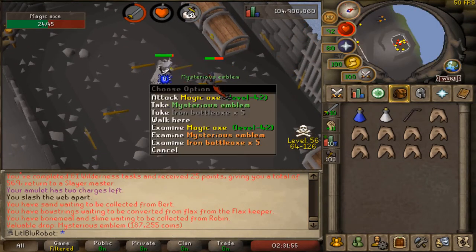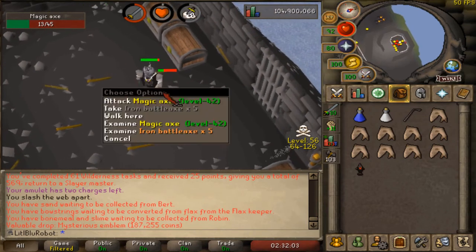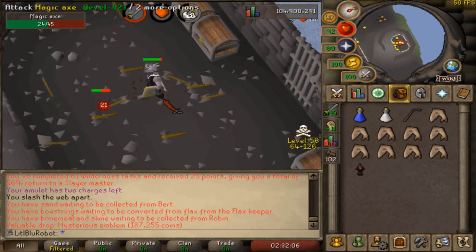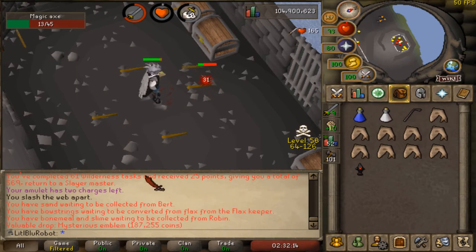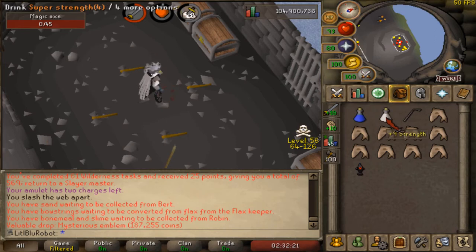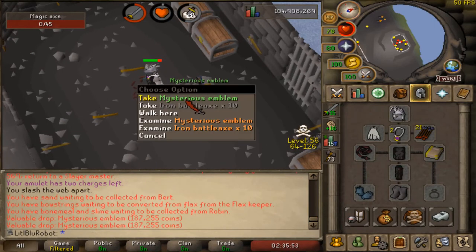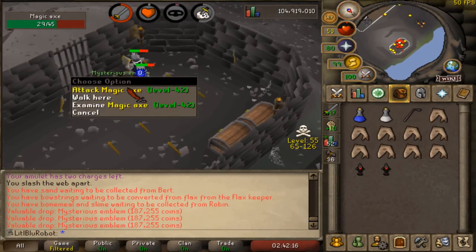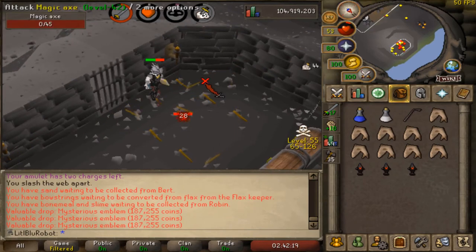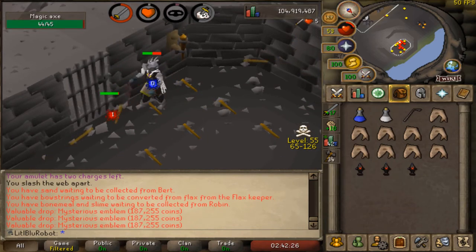There is the first mysterious emblem — 190k now, dude, that's crazy. I swear they were like 100k when they first came out as tradable, and when I got my Rune Pouch on my main I bought them for 70k each. This task is great — you just sit here and AFK. Did my aggro just run out? I might go reset that quickly. There is number two. Number three — this is the best task, dude. Going off the actual drop rate I should have got one, but I'm not gonna complain. I'm quite happy just to keep doing this task.